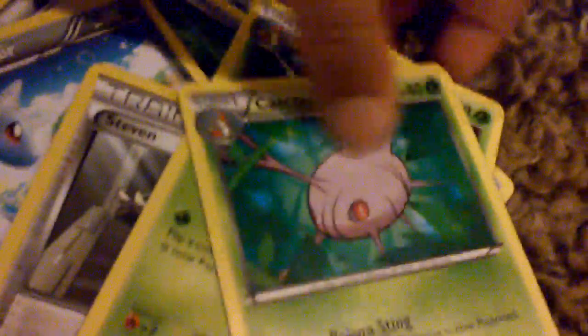Combusken — that's really handy. Torchic evolves into Combusken, so that's cool. And then if you get a Blaziken, there you go, that's the set. A Seel, a Trapinch, a Neuron, Slugma, Mr. Mime. Wide Lens, Dragonair, Steven — a Supporter. A Silcoon, a Cascoon. That's the girl and that's the boy version, so if you guys want a girl or a boy, just look at the colors.